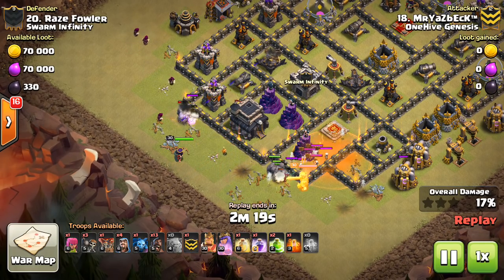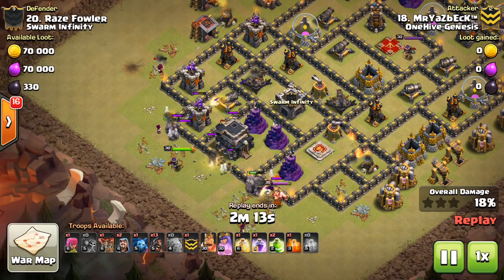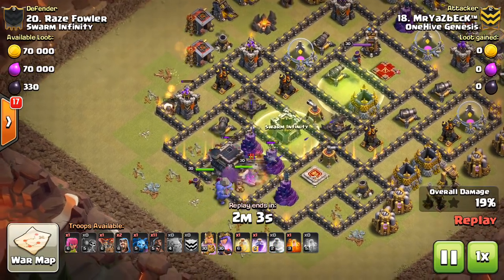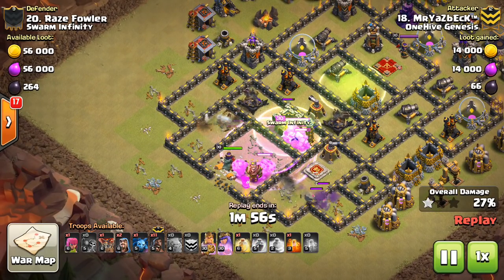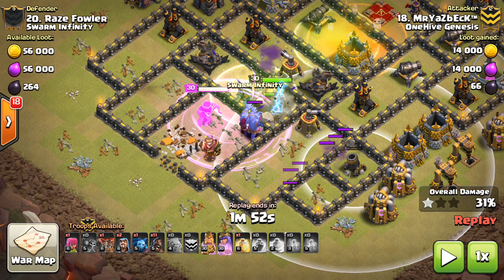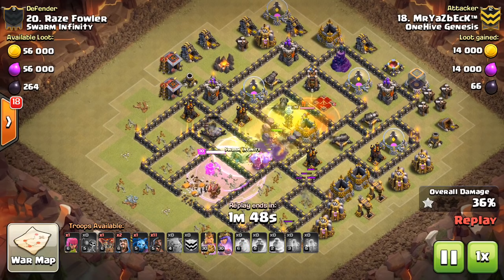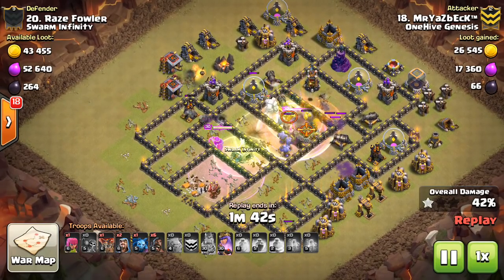The double jump takes the troops through a very narrow section of the base. The compartments are small and that's what you want — you don't want them to meander around because your troops get spread out, the boulders get exposed, the queen gets exposed, and they start going down. You want them compact, getting the value of the spells and the golems tanking. At the same time everything is reachable from this push — a path that is both compact for your troops but also reachable so you can get defenses taken out. That's very important.